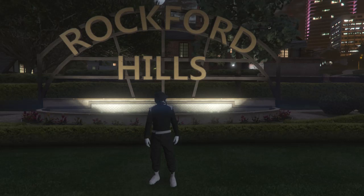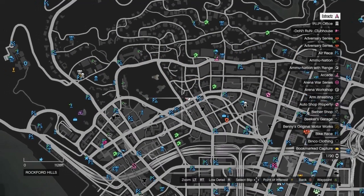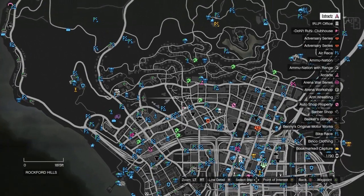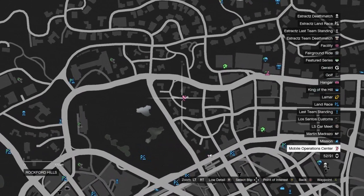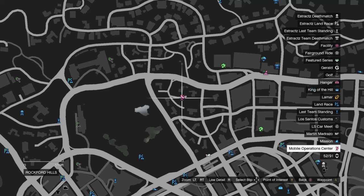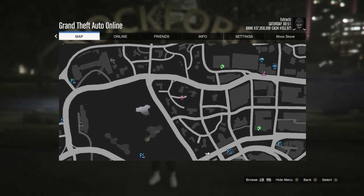After you request your MOC go ahead and hit pause and wait for it to spawn on the map. Once it does spawn on the map, mine will spawn probably right here. Once your MOC does spawn on the map you're going to want to go to it. After your MOC spawns in, go ahead and go to the back of your MOC and start up the final job.